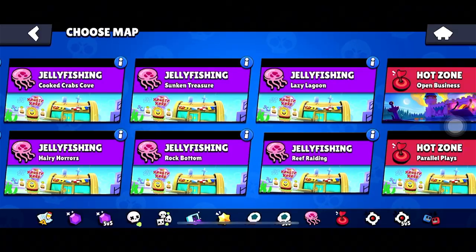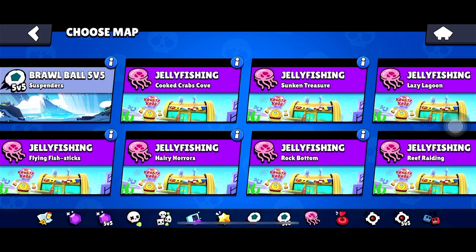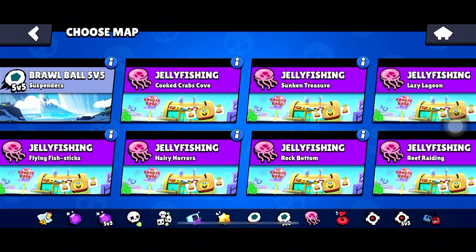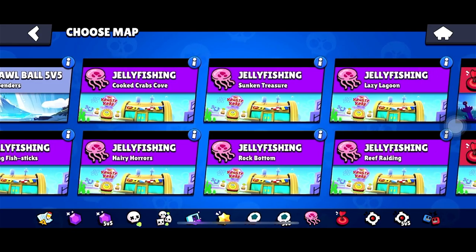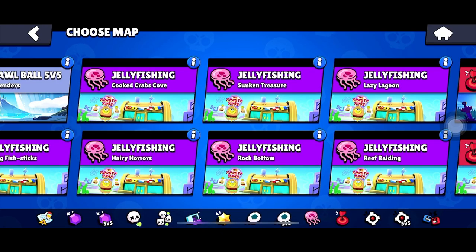As you can see, there are a total of eight maps throughout the entire mode. We got Flying Fish Sticks, Crab's Cove, Hairy Horrors, Sunken Treasure, Rock Bottom, Lazy Lagoon, and also the Reef Rating.